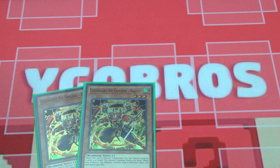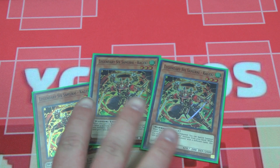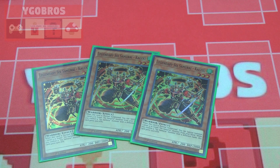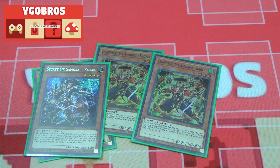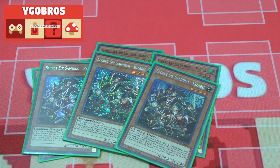We are playing three copies of Legendary Six Samurai Kageki. This card is your starter — you want to see him immediately. First thing, you normal summon him and you get a free special summon. Three copies of Secret Six Samurai Kizaru — he's the card you're going to be special summoning off of Kageki because he allows you to search a Six Samurai monster with a different attribute from your deck to your hand.